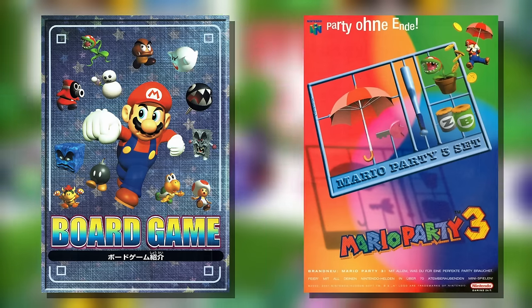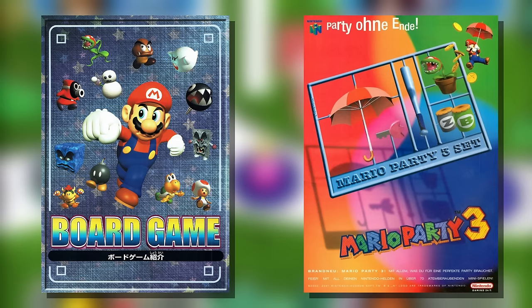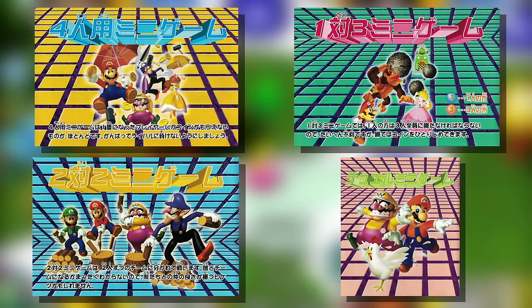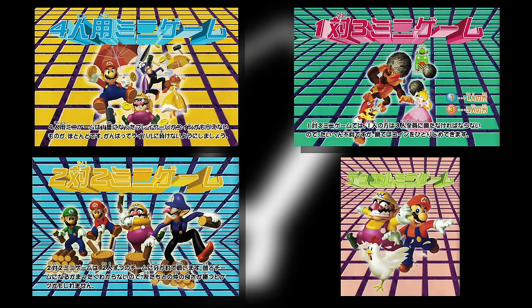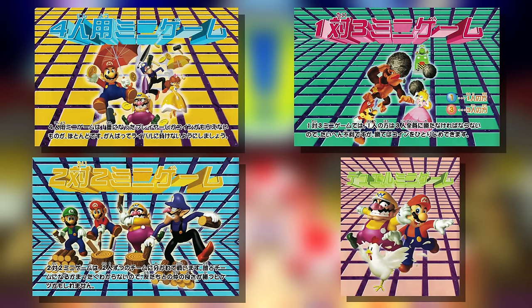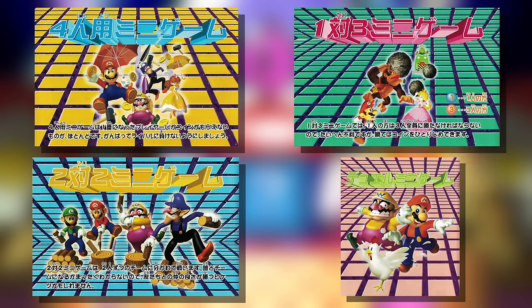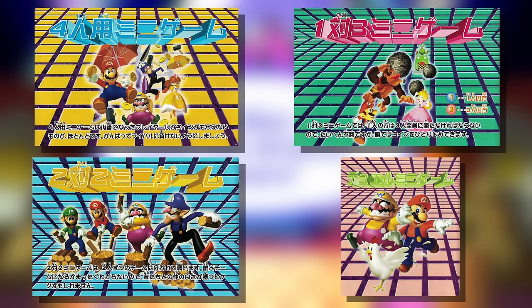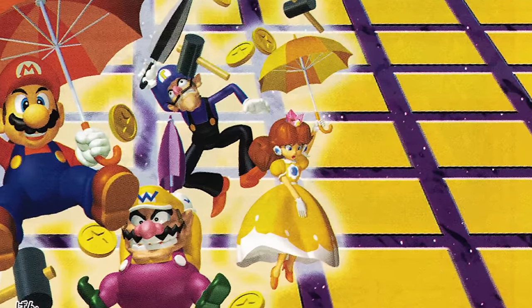Mario Wiki has these two pieces of artwork that I believe came from print ads. The one on the left is fine, although I'm really not feeling the denim texture in the background. The one on the right really leans into the board game vibe, but it just isn't exciting. Finally, here are four renders that illustrate the various types of minigames in Mario Party 3: Free For All, 1 vs. 3, 2 vs. 2, and Double Games. I'm not a fan of the vapor-wavy backgrounds — they're way too busy and don't represent the game very well. The characters themselves look great, though. Get a load of Waluigi taking a hammer to the temple.